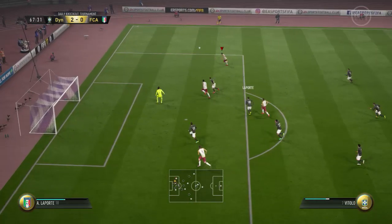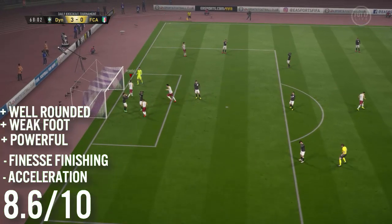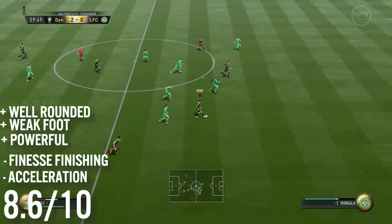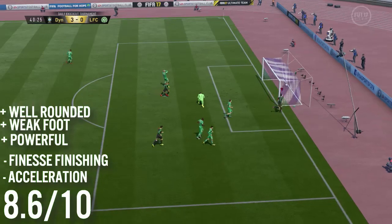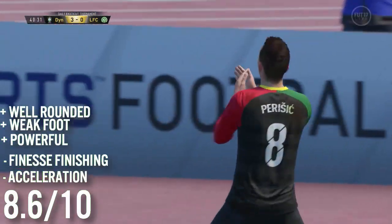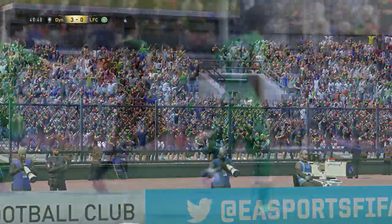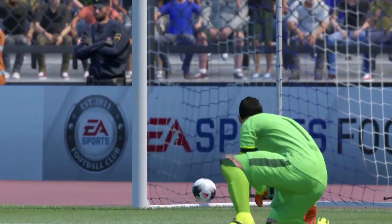Overall we're going to be giving him an 8.67 out of 10. Like I say, a very well-rounded card — love the fact that he's got the five star weak foot and he feels very powerful and difficult to get at the ball. His finesse finishing and acceleration let him down a little bit, but still, for the coins he's going for — around 80k as I record this, though it could move either way as we're in Team of the Year — for less than 100k I think this is a stellar card and I definitely recommend picking him up. Leave a massive thumbs up if you enjoyed the video, and I'll catch you all in the next video on Saturday, which should be an episode of Road to Glory. Enjoy the rest of your weekend — Nidge out.